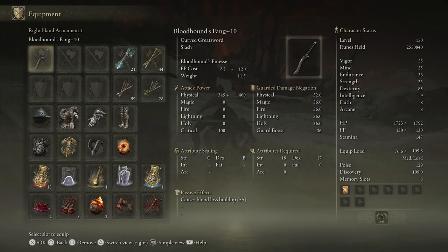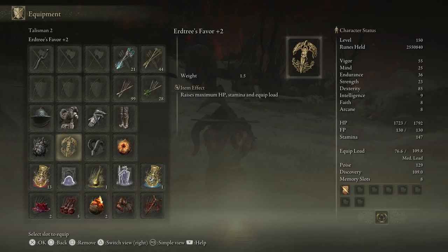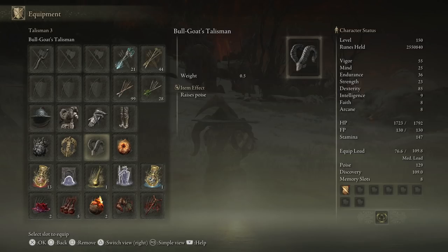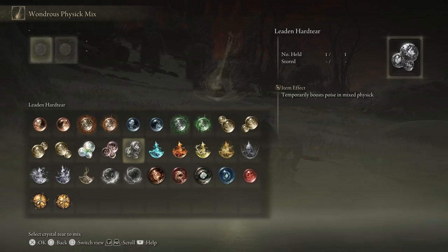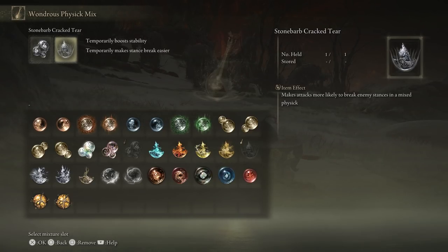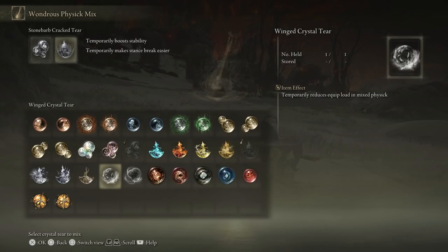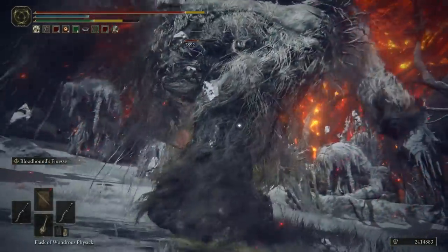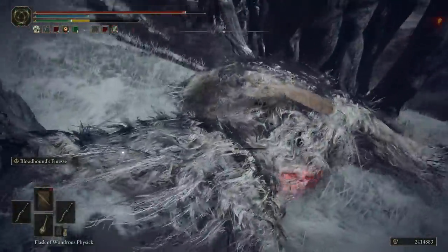There's also a third playstyle for Bloodhound's Fang — the thick-boy poise loadout, where you play more like a strength build. Drop most damage talismans for weight and poise-increasing options. Keep Radagon's Soreseal for the stamina increase, throw on Great-Jar's Arsenal and Erdtree's Favor, then slam on the heaviest armor with the highest poise while staying at medium weight. Add the Dragon Crest Greatshield Talisman so you can trade hits. For physic mix, use Leaden Hardtear for poise and Stone Barb Cracked Tear for stance breaking. Avoid the equipment-weight flask mix since fat-rolling without the flask active is too annoying to rely on. For pure damage, use the other two setups instead.